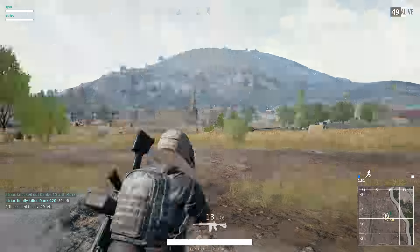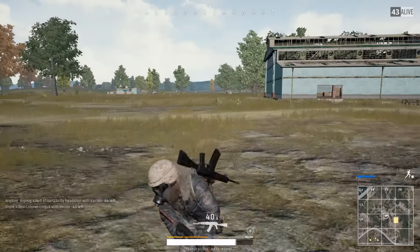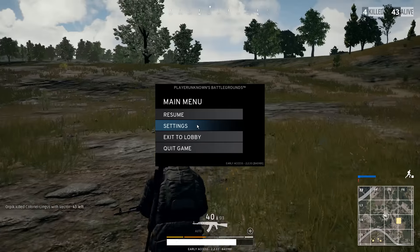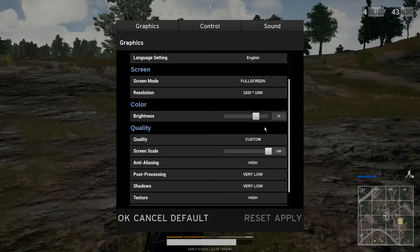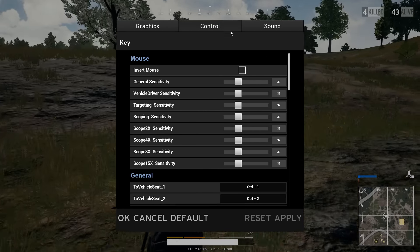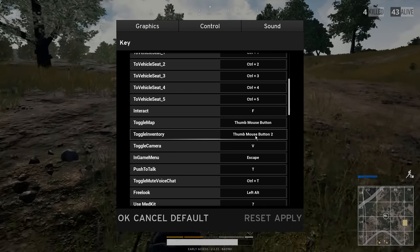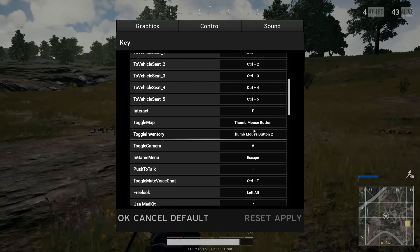I highly recommend changing the inventory button off of the Tab key, because if you're sprinting with Shift and open your inventory, it'll bring up Steam's Shift+Tab overlay. Also, if you're using Alt to look around and then open your inventory, it's going to Alt-Tab you. I put mine on a thumb mouse button, but you can use literally any other key.